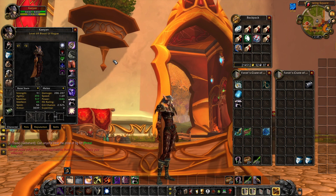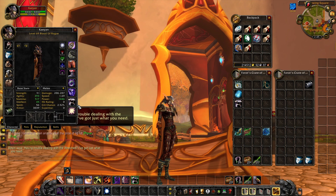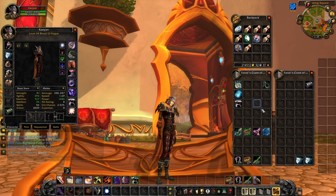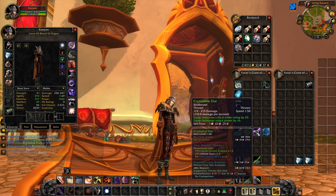If you ever wanted to make a Twink character, level 69 should be the one you go for — this is just too easy. Every single one of these comes from a dungeon and quests. Now for weapons, we got two ranged options — this is the best for stats if you just want a stat stick. But for all my Deadly Throw folks out there, you're gonna want to get your hands on the Crystalline Star, which just like everything else comes from a quest. This is easily the easiest Twink you could possibly make.